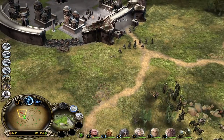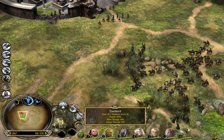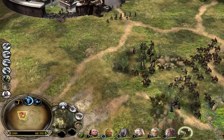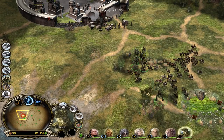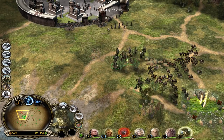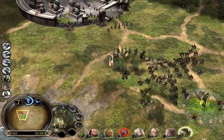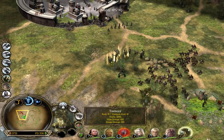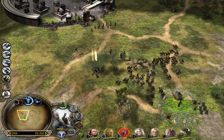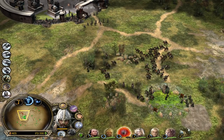Treebeard - please throw rocks! You need to manually click it - he won't throw rocks from the beginning. Look at his range - from downtown, this is crazy range! I believe he's gonna outrange every single unit in the game easily. Don't take too much damage Eomer - I don't want to lose you.